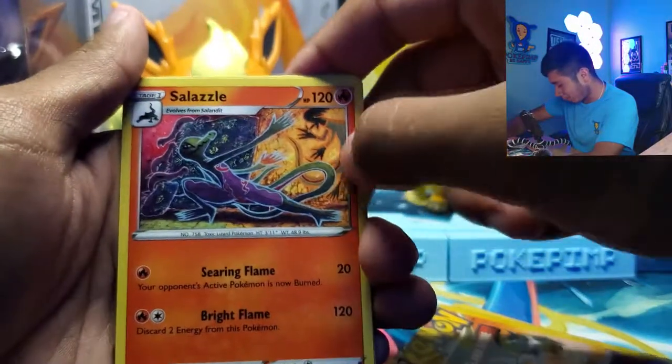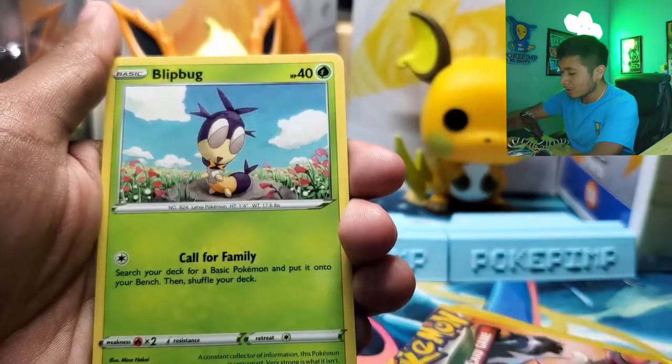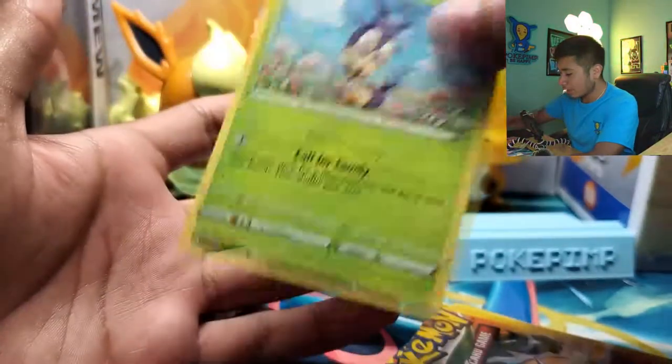Give a little tap for good luck. Alright — Scorbunny. Well, that's a pretty cool art, I'm not gonna lie. That's a pretty amazing art. Pincurchin. Blipbug.